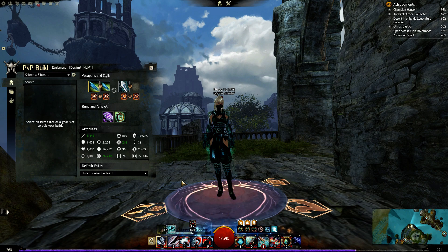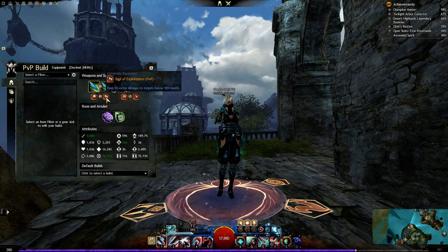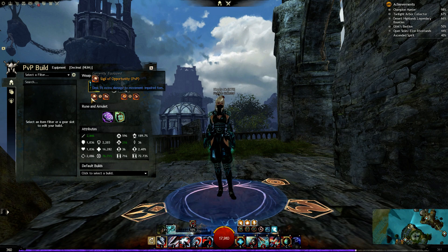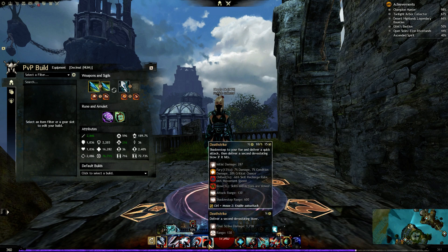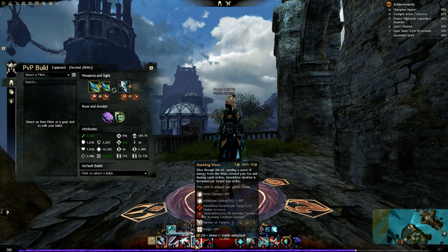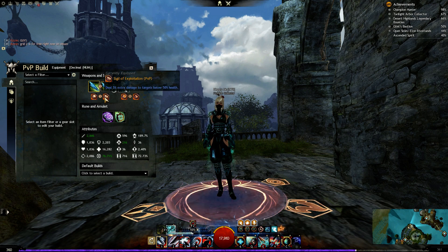I still managed to figure out this build so you can still stack your 25 stacks of might, have perma fury, and have no trouble fighting in teamfights. With Sigil of Opportunity and Sigil of Exploitation, both sigils increase your damage especially against enemies under 50% HP to finish them quickly. Movement-impaired foes — those you apply chill or slow to — trigger the damage bonus, and your allies can also cripple or immobilize enemy players, giving you the additional damage bonus in a teamfight.